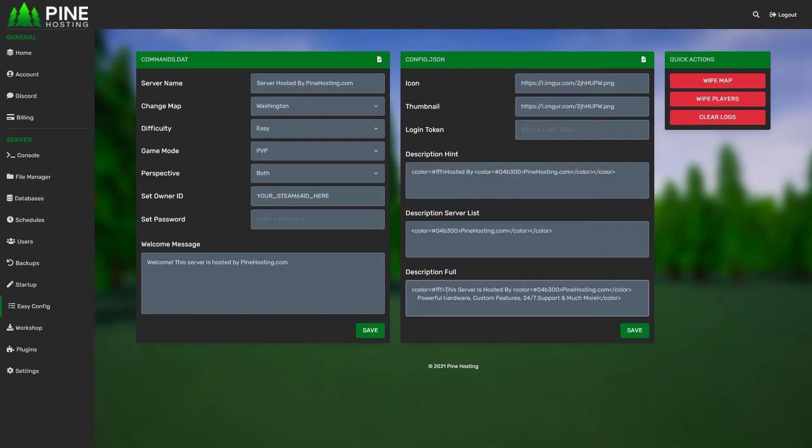The full description is what appears on the bottom right under the Unturned server, so you can type quite a bit of text there. I suggest using colors as well — like in our examples here we use different colored text, and you can even use bold and things like that to make it pop a bit more for the players.